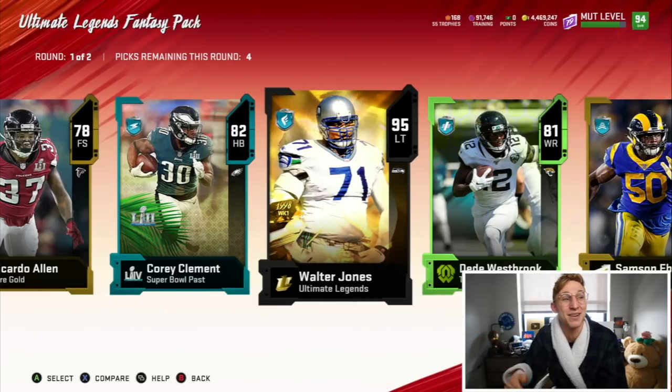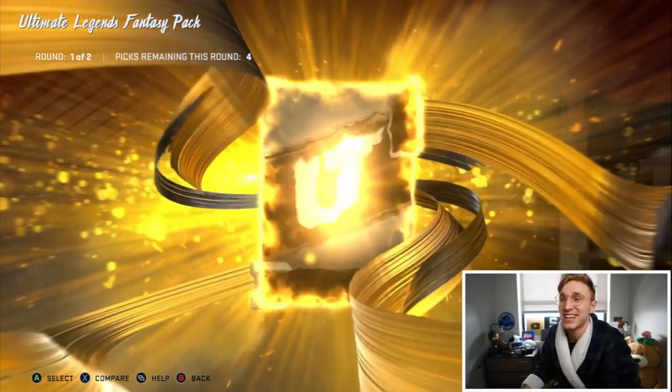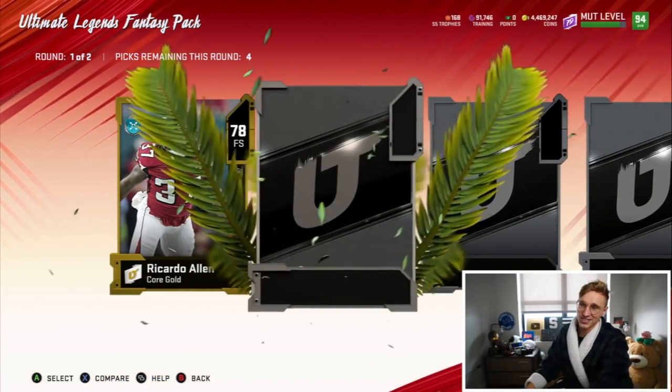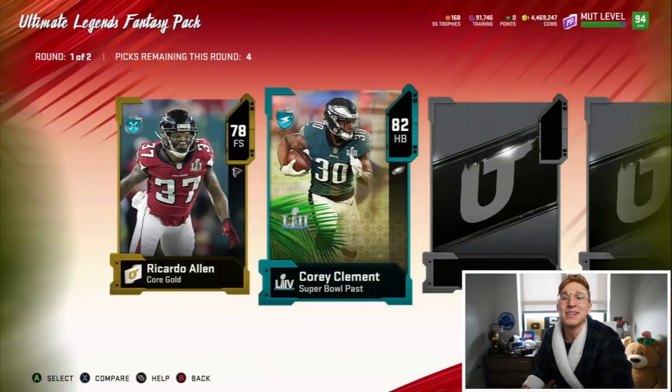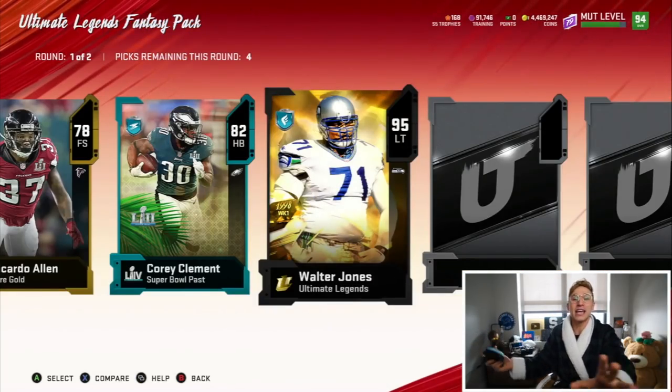Just pulled a full Ultimate Legend - not in the big round either. Here's what you can do - this is actually dope. So I missed the animation right there. If I back out of the pack and go back into it, it'll be the exact same pack but nothing will be opened yet. That's so clutch. I went too fast. Okay, so Riccardo Allen, Corey Clement - let me see that big animation. So it's just like regular legends except it's all gold, which I actually think is super badass. Let's go.